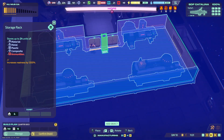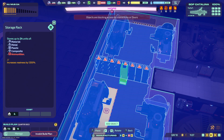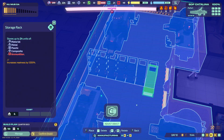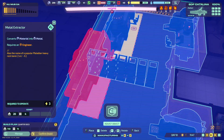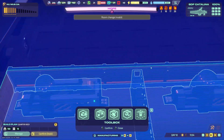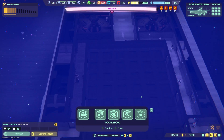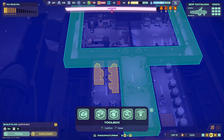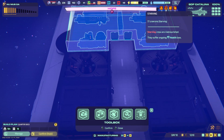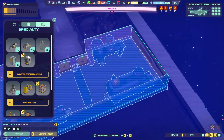Storage racks — one, two, three, four. So let's take the ones out of the center. Room change invalid, huh? Oh well, produce is low, but that's fine. We can always fix that easily. We need shared power. I'm going to put the oxygen one over here — I can do that, put it on eight. No, I guess I can't put it on that wall. That's annoying.